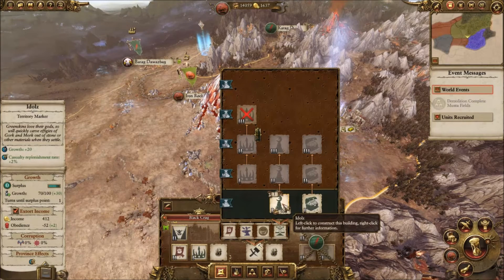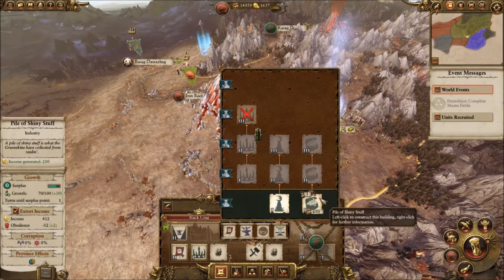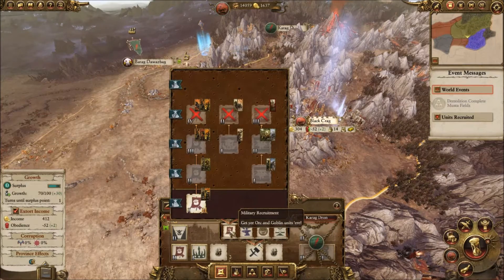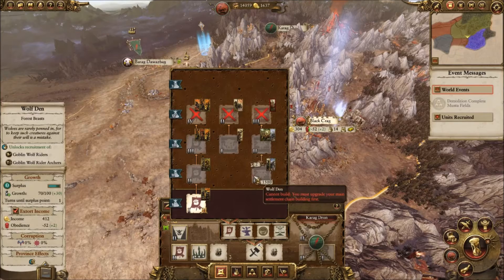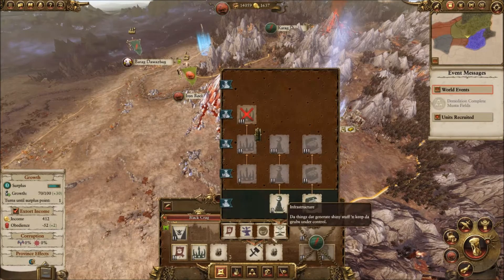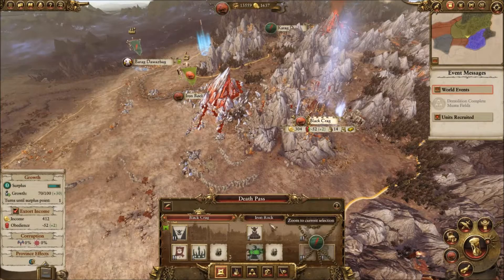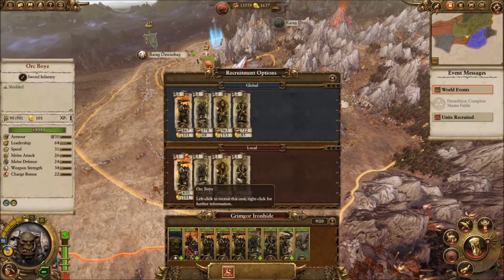For buildings, we could get the Idols territory marker for plus 20 growth and plus 2% casualty replenishment rate, which would allow us to grow and expand faster. Or we could go for the pile of shiny stuff for 200 income, but our income is already pretty high. The one I really want is the Boar Sty to get the Orc Boar Boys. I'm not a big fan of wolves, so we'll go for the Idol first.